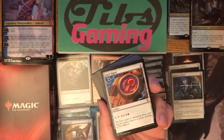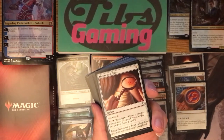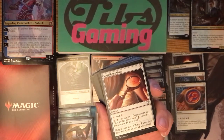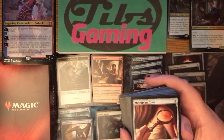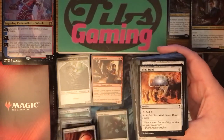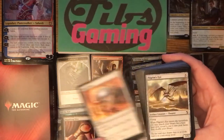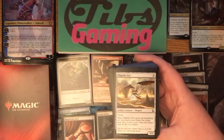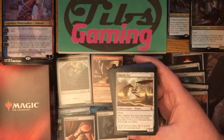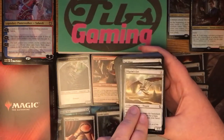The Izzet Signet is a pretty solid mana rock for a two-color deck. Magnifying Glass — three generic for something that taps for one, and costs four to tap and investigate, which makes a clue, which then costs two to sacrifice and draw a card. It just seems like a lot of mana intensity; I'm not really a fan. Mind Stone — two generic, taps for one, pay one and sacrifice it to draw a card — a mana rock that replaces itself late game. Pilgrim's Eye enters and lets you search for a basic land and put it in your hand. It can fix colors, but we're only in two colors so that seems kind of unnecessary, and even though it is an artifact, I'm just not a fan.